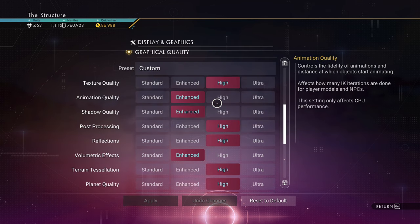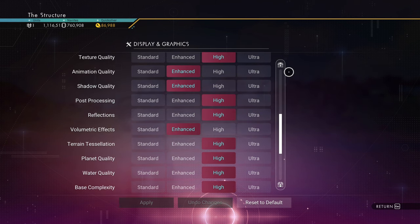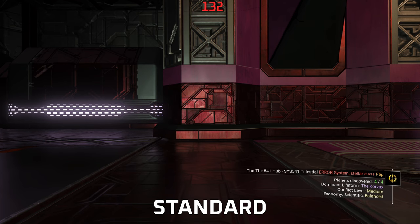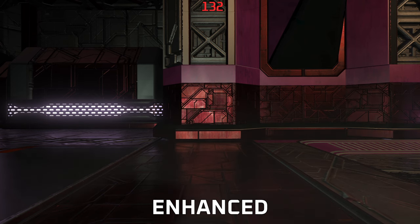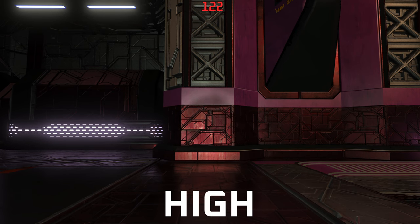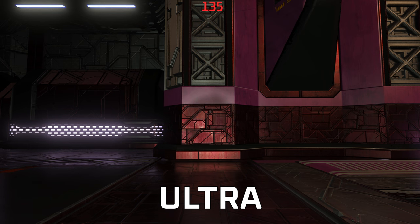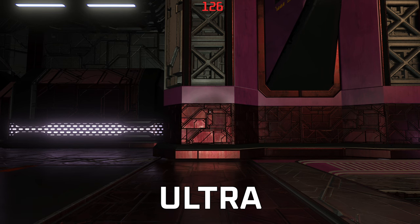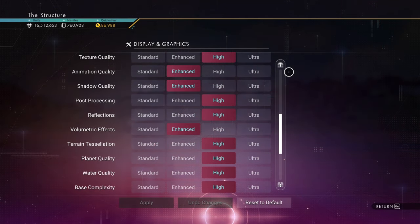Now let's get into graphical quality. Set Texture Quality to High. The texture quality between High and Ultra is no different except on a few opaque objects around the world that you'll barely notice — like the green boxes on planets, which look slightly sharper on Ultra. Everything else has no change, so set this to High and save yourself some VRAM.